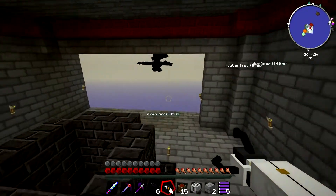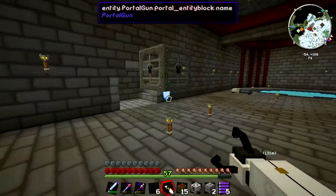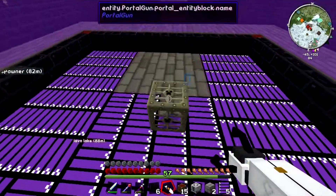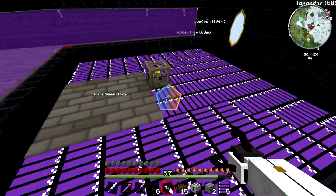Where am I? Where's my spawner? Okay, there it is. We still have our spawner, which is very good news. And so we just have to put it through there, go through, and plunk it right down here. And there we go - we have ourselves the blaze spawner.